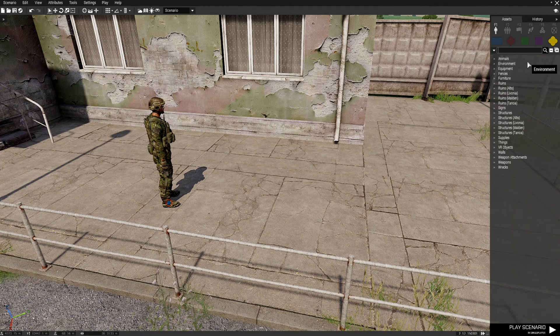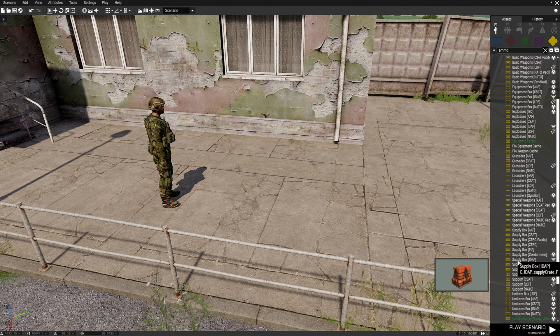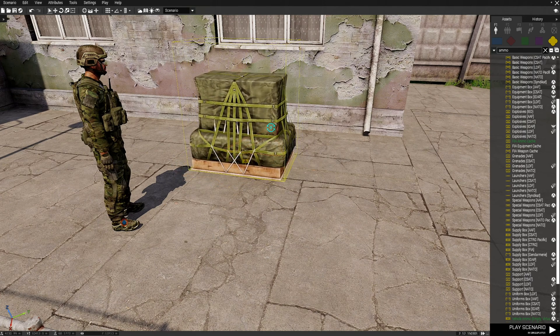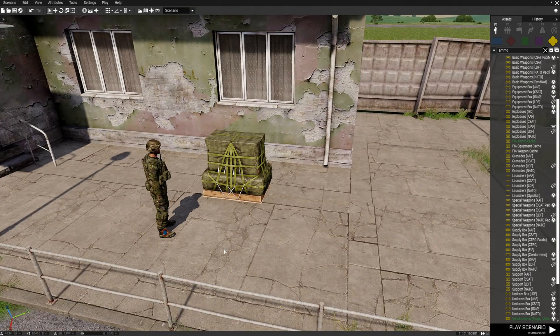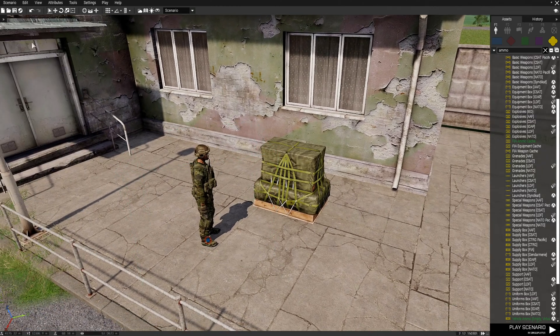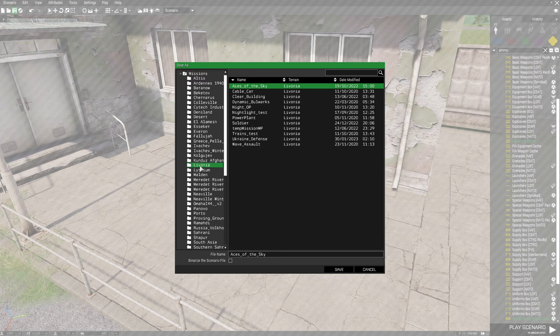Next we're going to go to Props and type in ammo, then scroll down to the bottom and put down the supply box for the LDF and rotate it. That's it — this will be our mission that we can demonstrate the code with. We're going to save this, and by saving we will be creating a folder that we can put our scripts into. We'll save this as 'save loadout'.